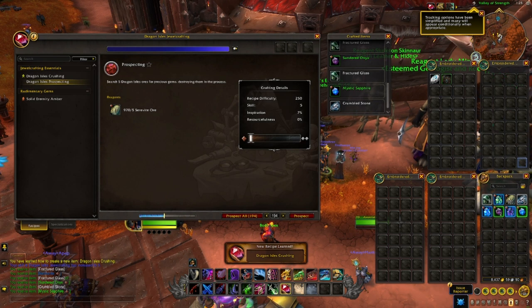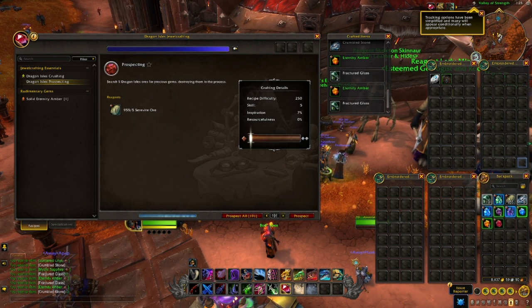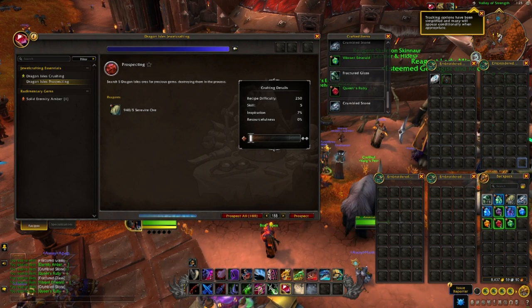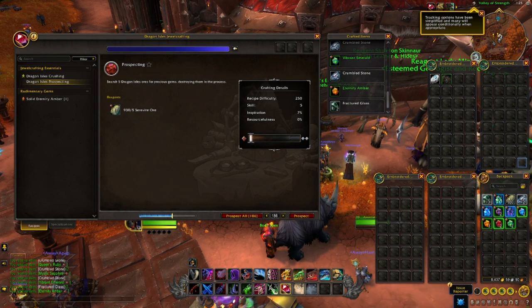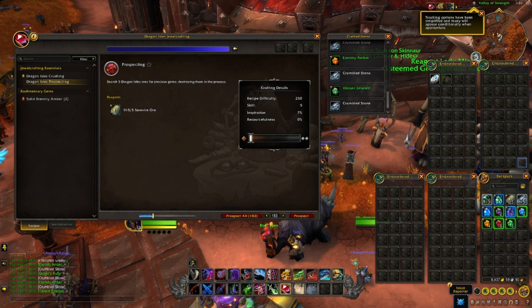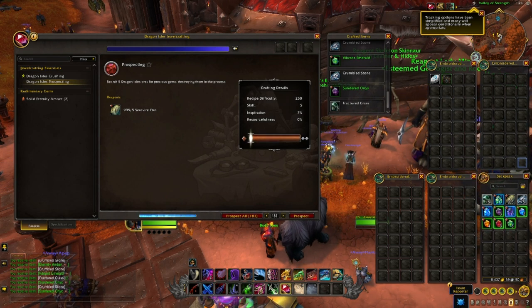The big stack of Neltharites and all the Awakened Elementals are the expensive bit, but that's right at the end of the leveling process so you can get started now and do that bit later if you can't afford those straight away. Gems, Fractured Glass, Silken Gem Dust, and Crumbled Stone all come from prospecting ore and crushing gems, which you will do with your Jewelcrafting skill and that will take you up to 10 skill. This will be cheaper than buying all the materials directly from the auction house, so grab your stack of Serevite and prospect and crush gems until you get the materials you need.